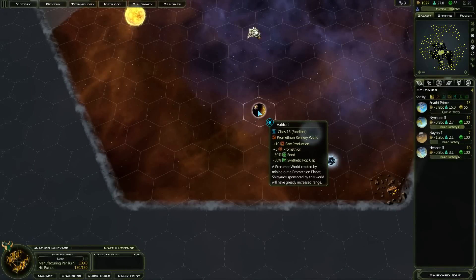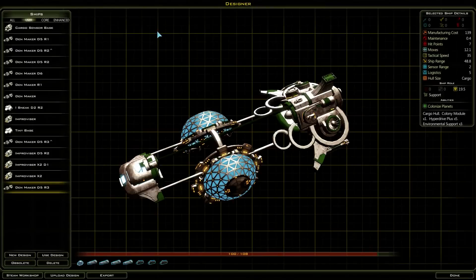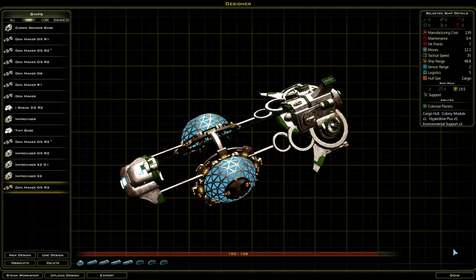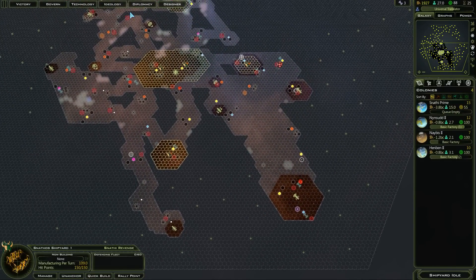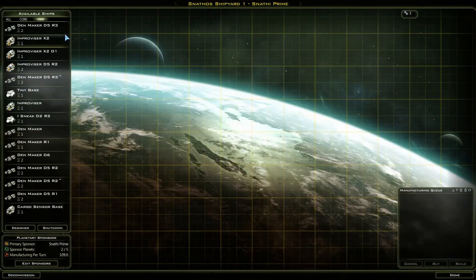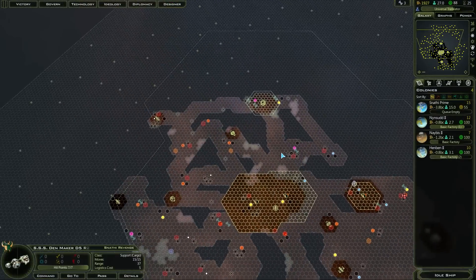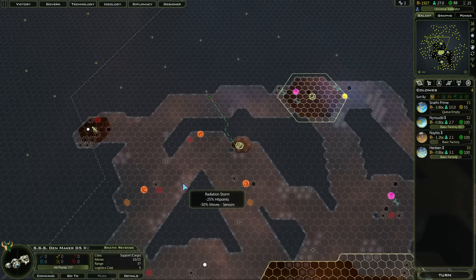I'm not going to take any risks when it comes to losing out on this precursor world, so I've actually updated one of my colony ships. This has enough range and a lot of engines to get over there very quickly. I don't think anyone else would get it, but I'm not going to take a chance. Let's stick one of those here — that's the right one. Let's put that on auto. Hopefully there are no pirates. That's done.